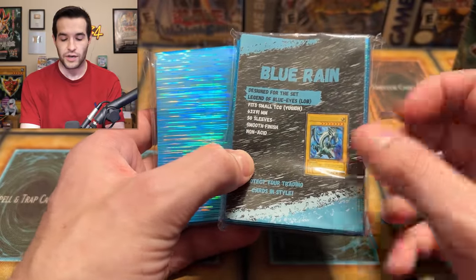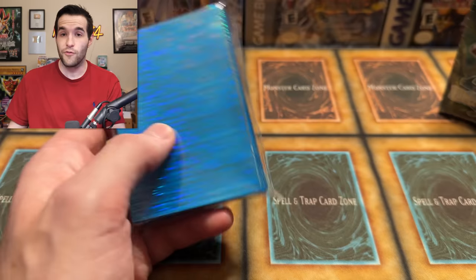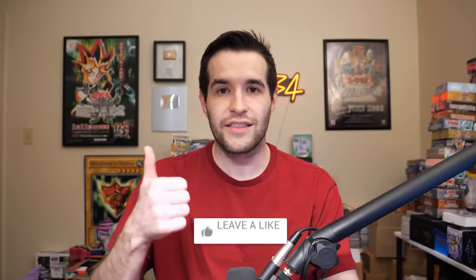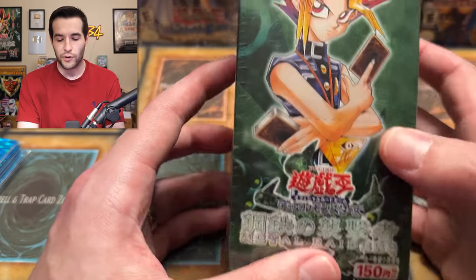Gezi is the guy who helped us out with the LOB opening. So we're going to be using some of these, and the giveaway is going to be probably a couple packs of these sleeves. He's sending me a few more, so I'm going to give away a few to one of you guys. Just like the video, be subscribed, turn on notifications, and let me know down below — how do you feel about OCG Metal Raiders? Already got one knock against it: no Petite Moth. Let me know your favorite foil in here.